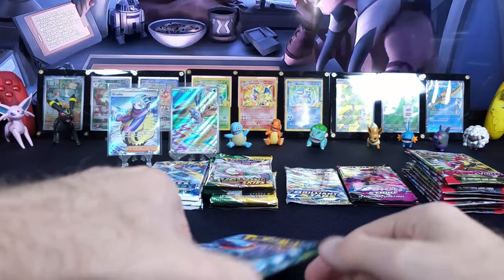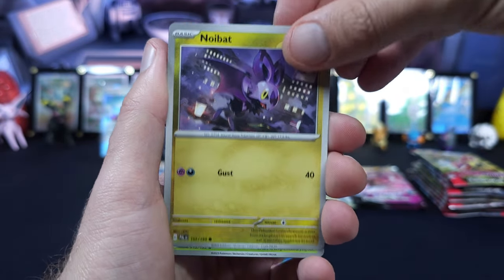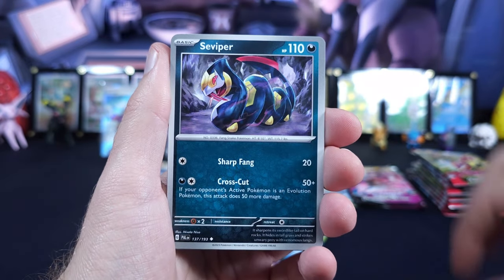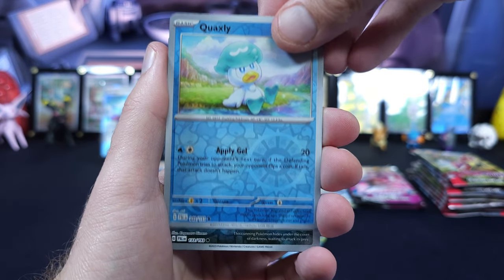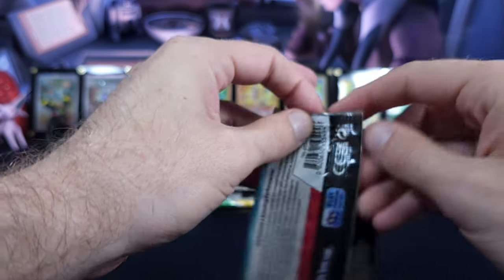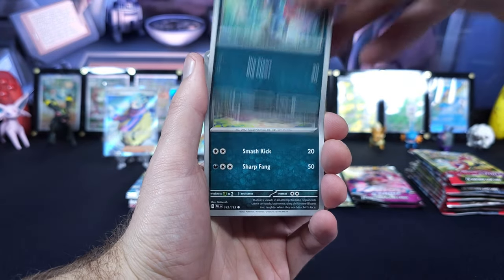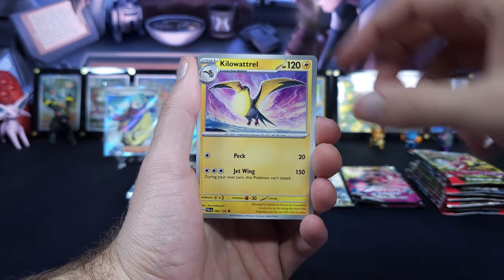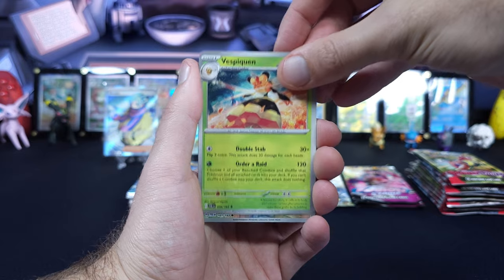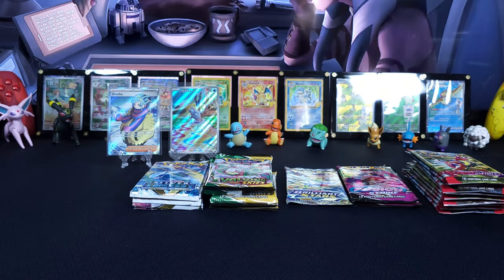Let's go Quaxwell! Clovel, Dunsparce, Noibat, Sprigatito, Corvanite, Surviper, Tauros, Quaxley, Sneasel, and a Firebird — that's the fake Firebird, that's the fake Moltres. There's only one Firebird. Last pack from Paldea: Mistrevis, Sneasel, Mastchiff, Gothita, Kilowattrel, Azamorel, Vespiquen, Vigoroth, Sprigatito, and a fake fish — Magikarp 2.0.